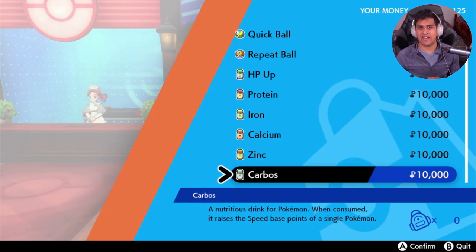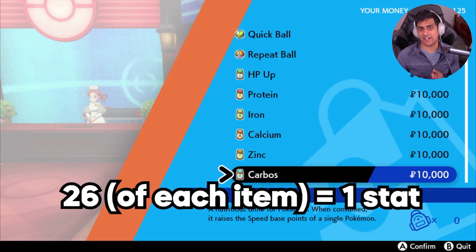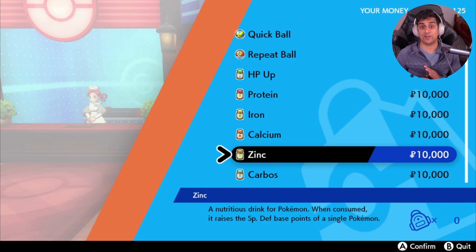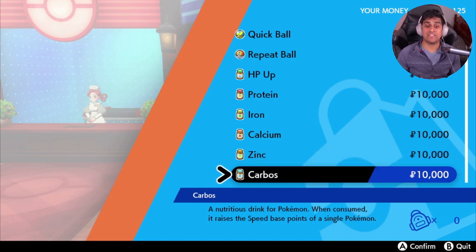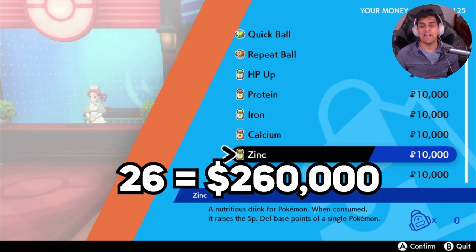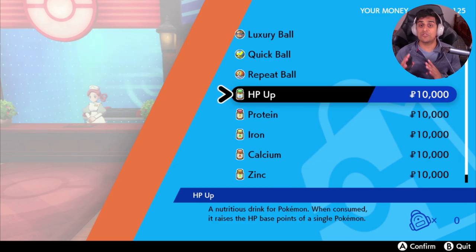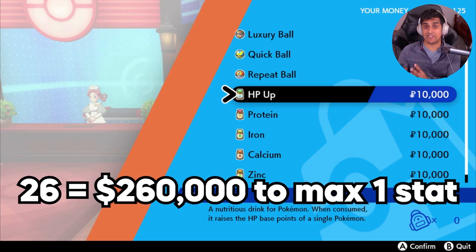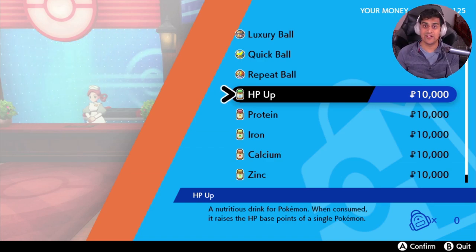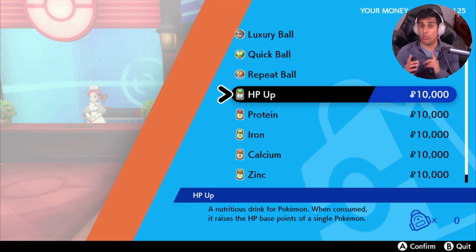Since a total per stat is 252 EVs, you need to buy 26 of these items to fulfill one complete stat. So if you wanted to maximize Special Defense and Speed, you'd need 26 Carbos and 26 Zinc, each costing 260,000 Poke Dollars — plus one more item for the remaining four EVs. The total to fully EV train one Pokemon comes to about 530,000 Poke Dollars.